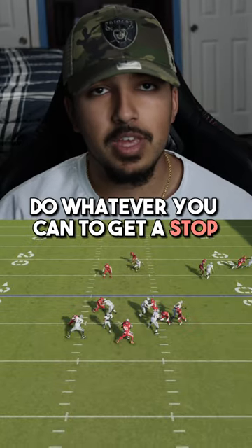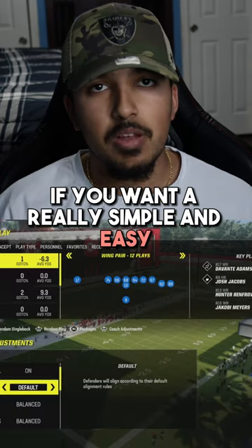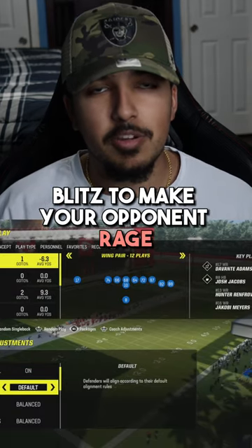Just remember to take calculated risks, play hard flats on the field, and do whatever you can to get a stop. If you want a full mini scheme on the 6-1, leave a like and comment and I'll break it down even more. If you want a really simple and easy blitz to make your opponent rage, stay tuned.